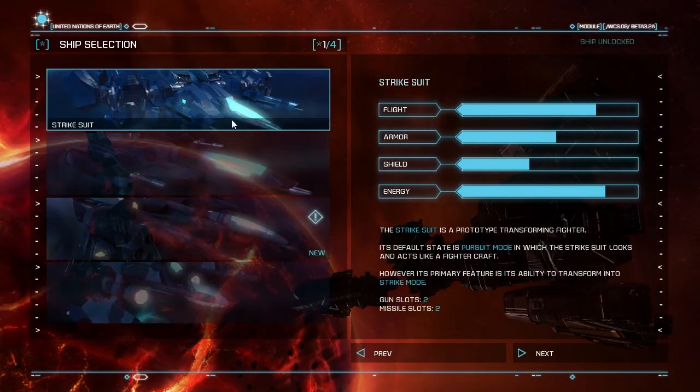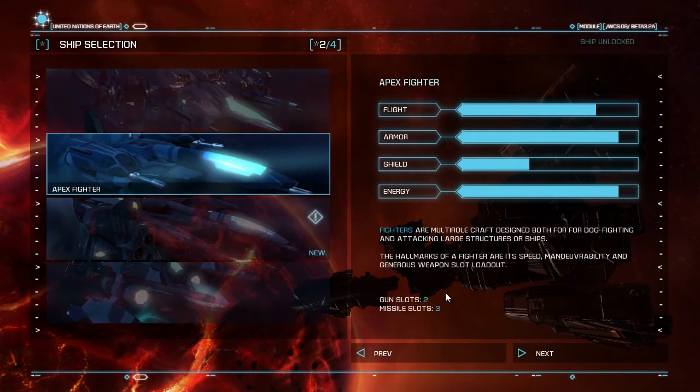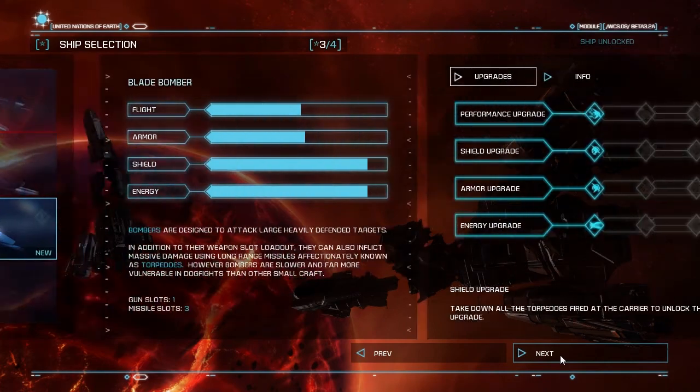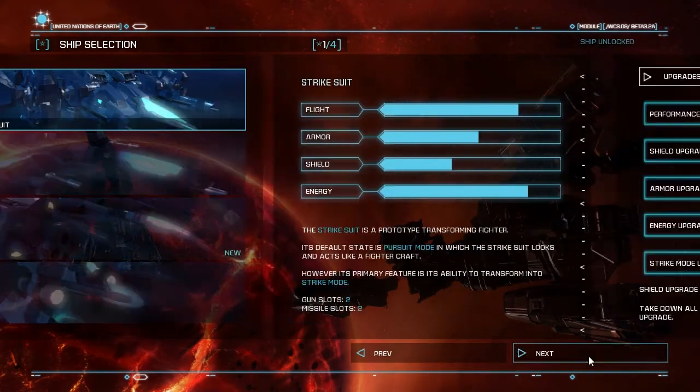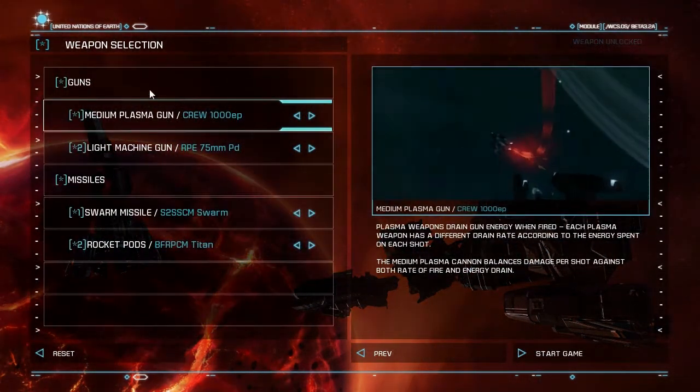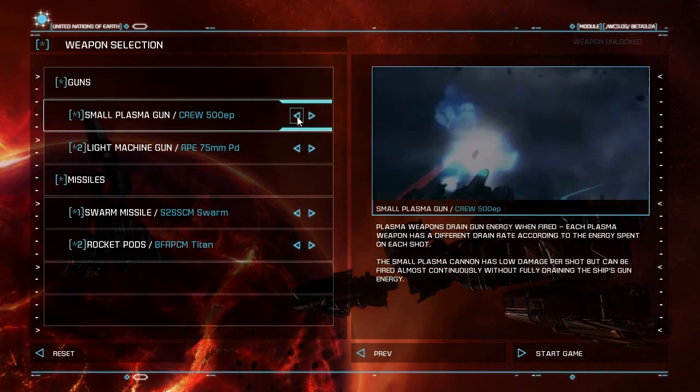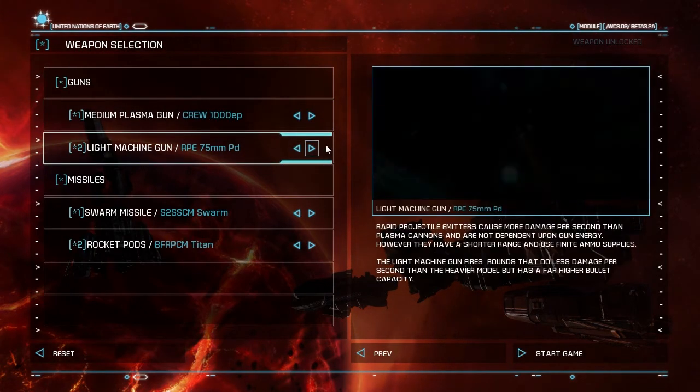Each one of these ships has different slots. So this one has two gun slots and two missile slots; this one has three missile slots so you can carry a lot more ammunition. And there's a small bit of customization here where you can pick a small plasma gun or medium. You can't change the secondary.